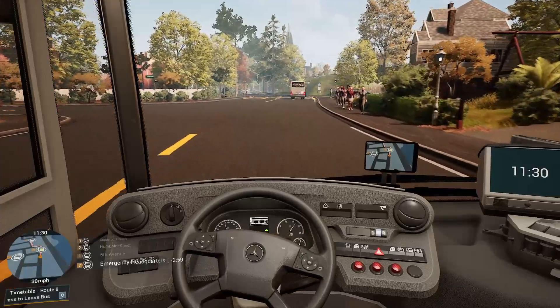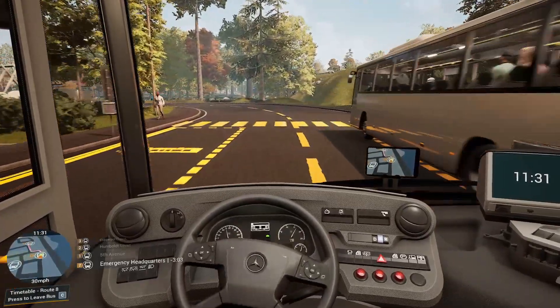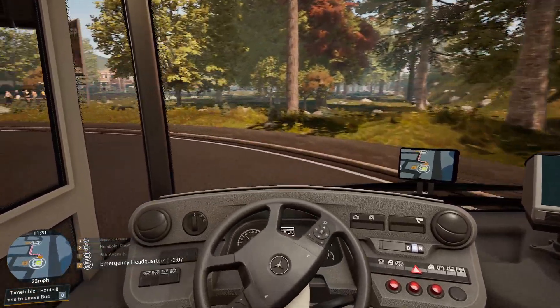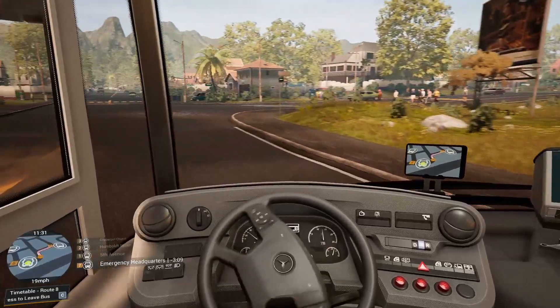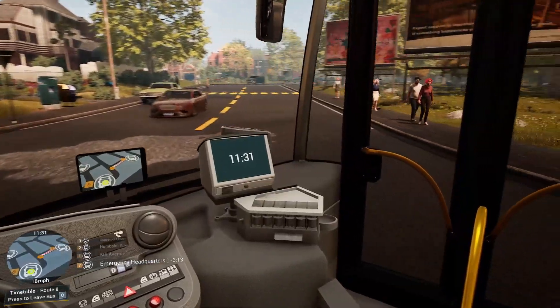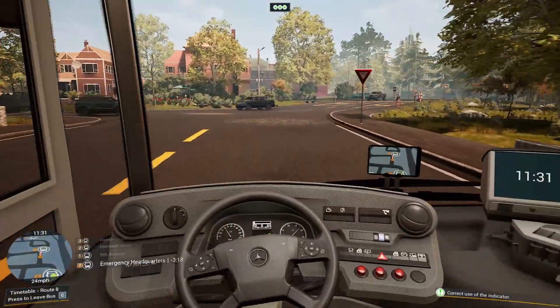Oh hang on, there's a Citaro in front of us. We're just going to go flying past because we're not stopping there. Way straight past. Hello. Steer a bit more. There we go, just got round that corner. I'm actually surprised. The Citaro is — sorry mate, we're running late, you'll just have to wait there.